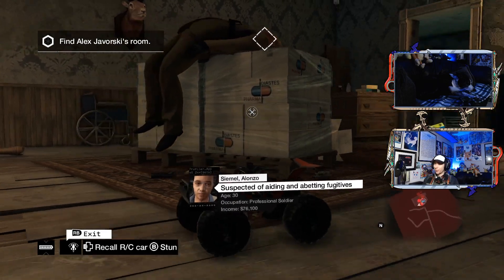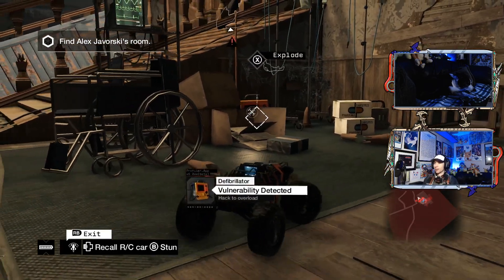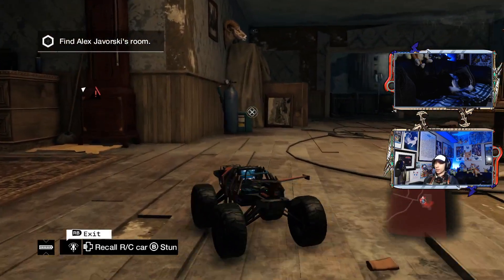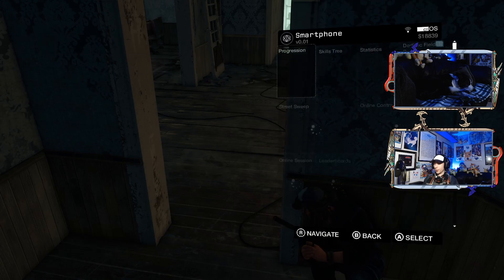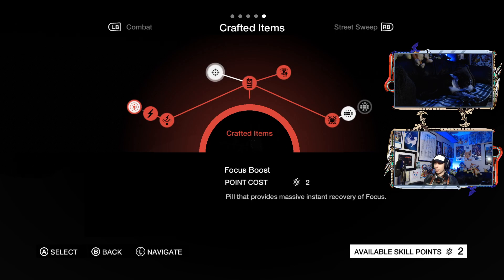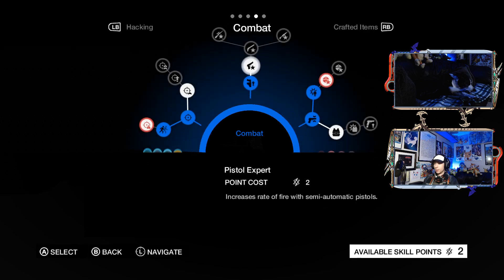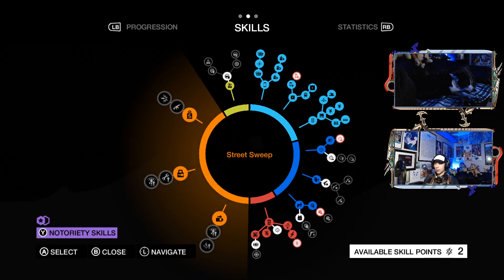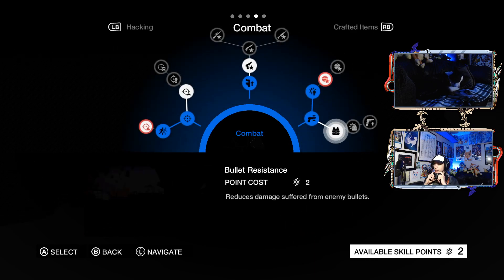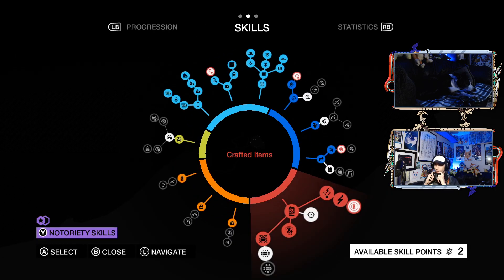I'll take it - I will happily take that. He landed - freaking 10 out of 10 landing, holy crap! I wonder where I can get the RC car upgrades when it comes to spending skill points. Crafted items - there's the focus boost item, proximity ID... where would the RC car things be? Where would that be anyway - like how do I attach a lure and an explosive to it? That's what I want to know.